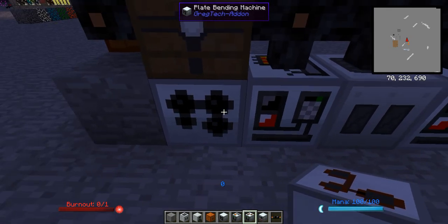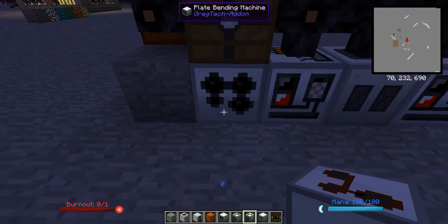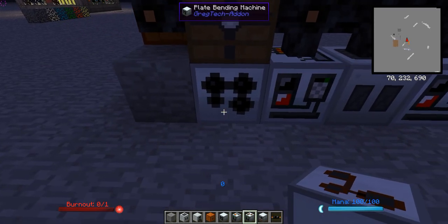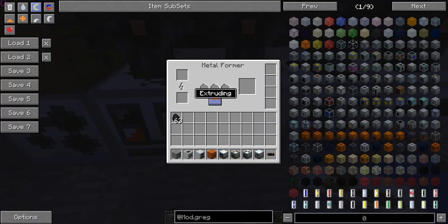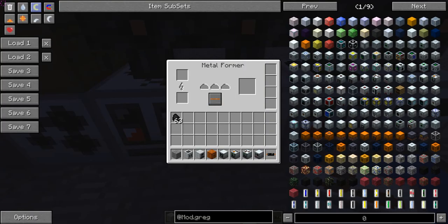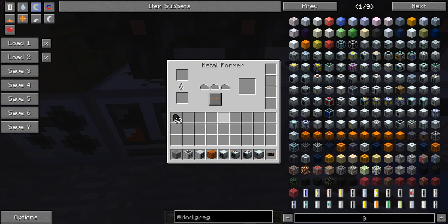The metal former allows you to produce item casings, wires, and plates, similar to the plate bending machine, except it can only process IC2 metals — bronze, tin, iron, gold, lead, and copper — and their respective item casings. It can't produce steel plates; you have to use the plate bending machine for that. However, it can be switched between rolling, cutting, and extruding modes, making it your early game solution for producing three copper wires per ingot instead of two.